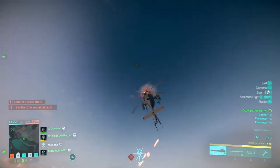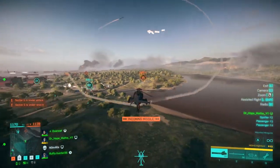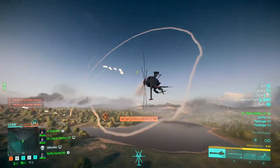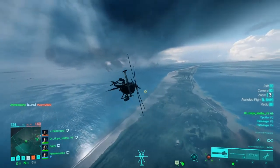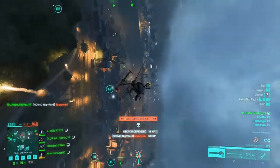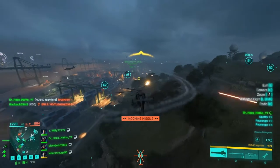In fact, if you can see the attack chopper's missiles coming, you can often just wiggle out of the way. The anti-air missiles that are fired by the wildcat are also quite easy to dodge just by moving fast.